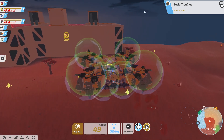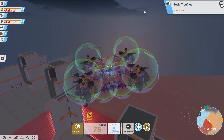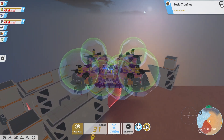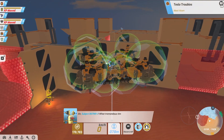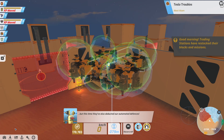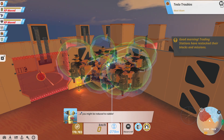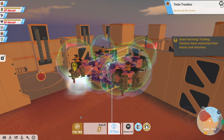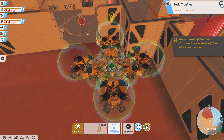We are here — not exactly sure what here is per se. Anchor down. What tremendous timing — another one of our sites has been overtaken. Just two turrets remain beyond this force field. Careful not to linger inside their fire or you might be reduced to rubble. Clear the mountain so we can seize our sight. Let me lower the force field for you. As we learned last time...